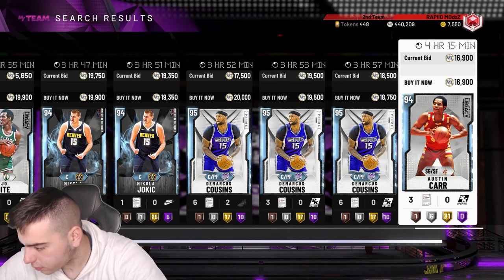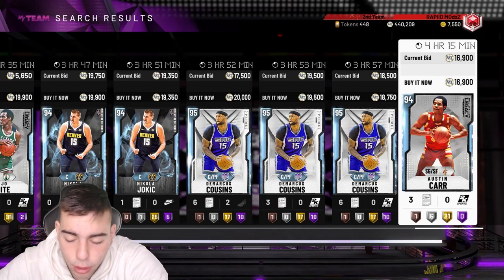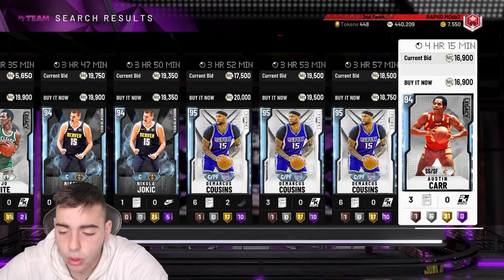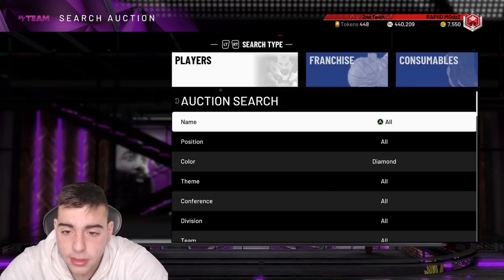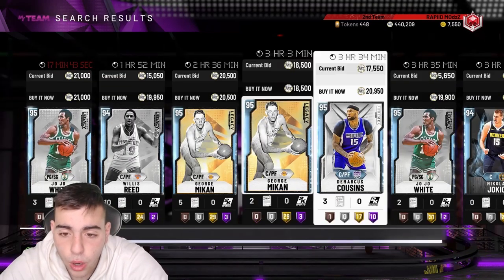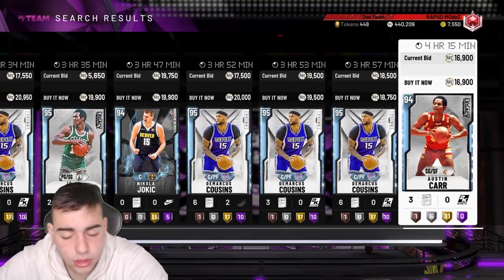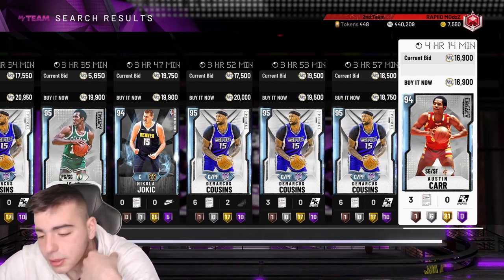The code word is 'D Book' — Devin Booker. Drop 'D Book' in the comments for the chance to win 20,000 MT and the $10 PSN code. D Book is my boy — try out his Pink Diamond if you have the MT, I got him for 90k and he's worth every penny. Hope you guys enjoyed the video, stay tuned for more content, make sure to smash that like button.